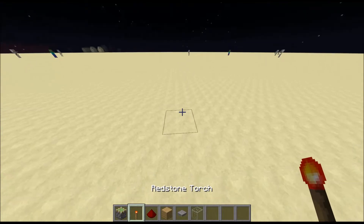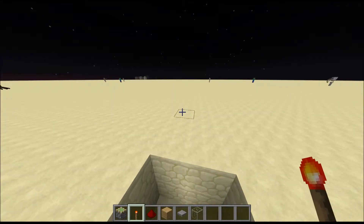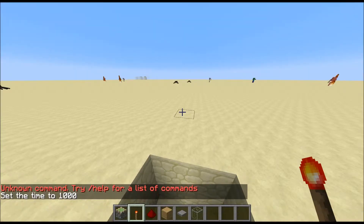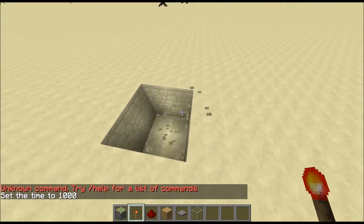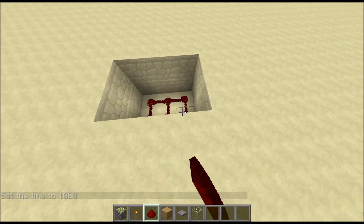So to start off, you'll need to do a two by three hole. What you'll need is to dig a two by three hole, then fill that up with redstone.